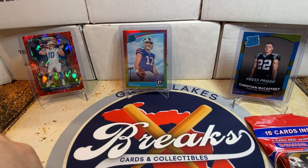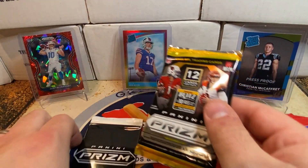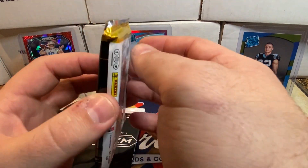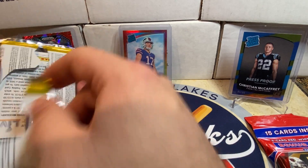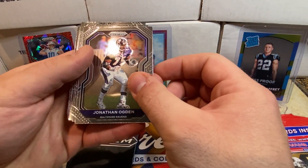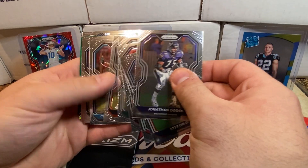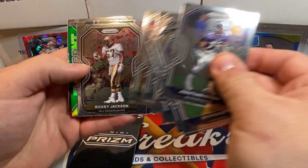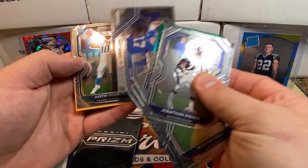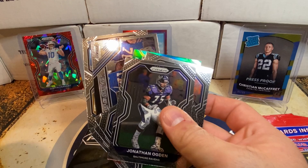I pulled a card off camera already, so I'm already winning — but technically on camera I'm not. The cello has a three-card red, white, and blue pack and a regular pack. We'll open the regular pack first: Ogden, Diggs, Joku, Fant, Wentz, Roquan Smith, C-Mac, Russell Wilson, Ricky Jackson — and an Emergent Henry Ruggs, that's a green. Josh Allen 'Go Hard or Go Home' and Justin Herbert. It's not a red cracked ice but it's still a solid pull.